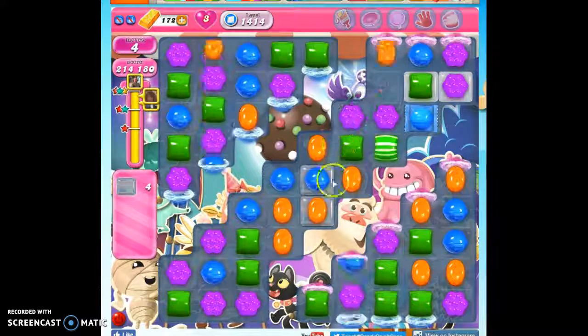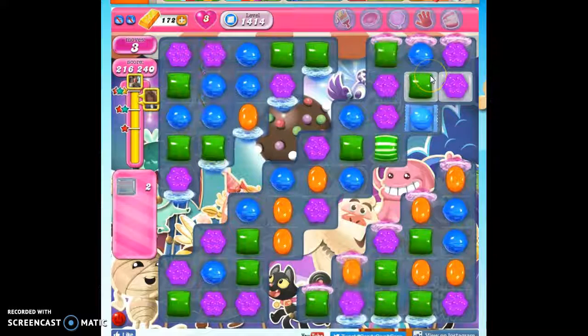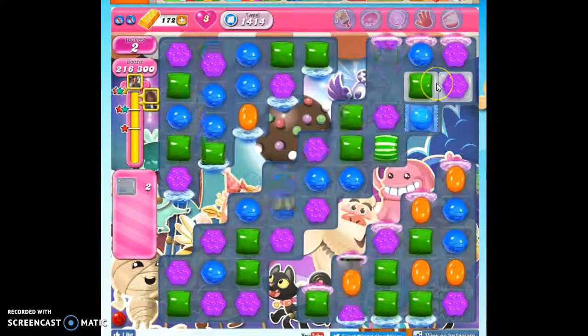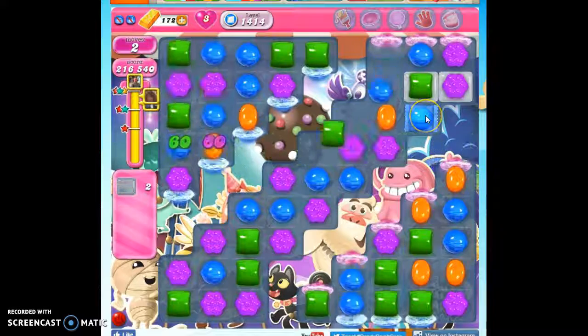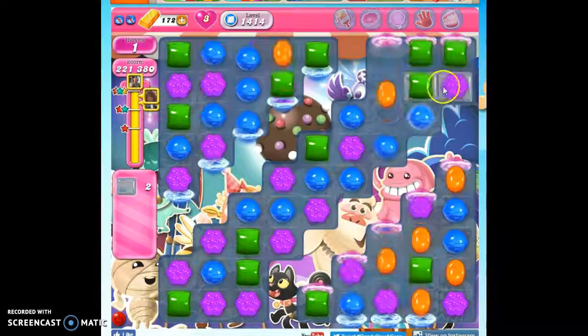This is actually looking pretty good. I probably should have taken out the orange — thankfully I have another shot at it. I should probably be working farther up on the scale, if I can make a move here. Because this, if I can get it to detonate, this should do it. It'll take out two layers.